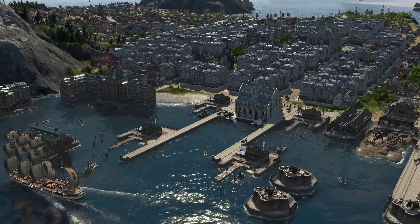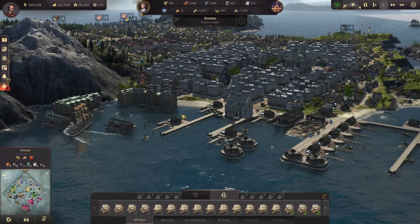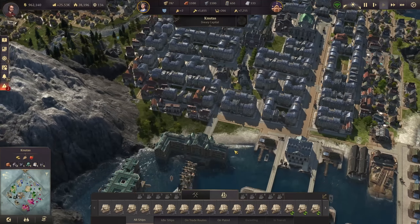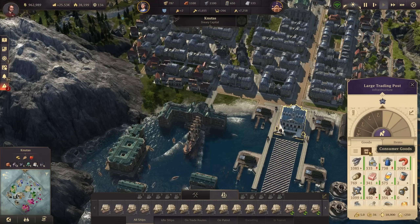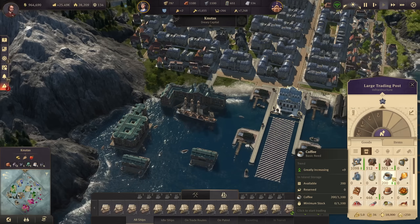Hello everyone and welcome back to NR1800, to our glorious Knutas that is continuing to grow and we have a lot of work to do. First of all, in the last episode we finally finished the coffee production and the first 200 tons of coffee is already in.